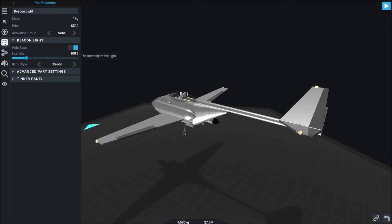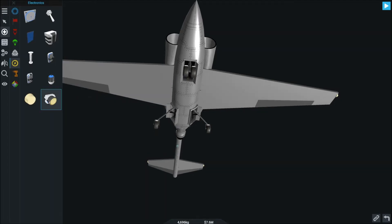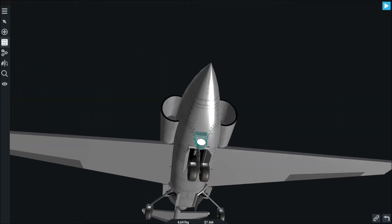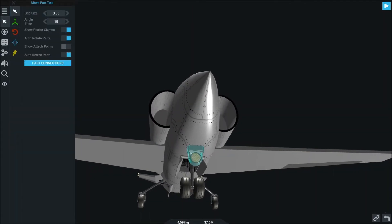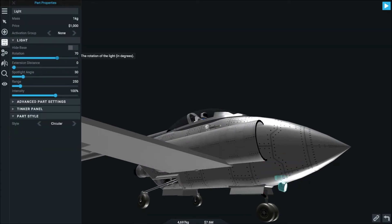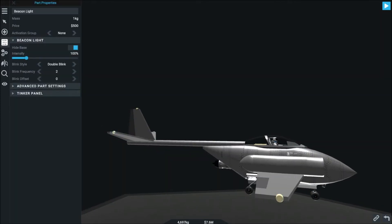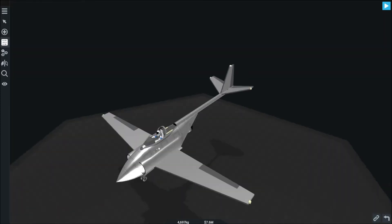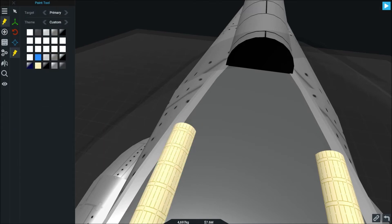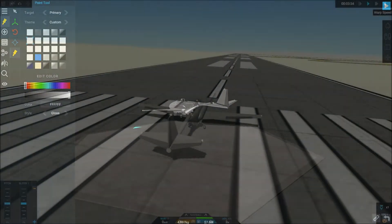We'll add one on top of the vertical stabilizer. I'm not super familiar with plane law, but I'm pretty sure that top light is supposed to be like a beacon — almost like a radar tower rotating — so we'll set that one to pulse. We'll also add a front running light, tucked in a little bit, pointing towards the runway for coming in for landings. We'll set all the lights to the landing lights command group so they all activate at the same time. Let's also change the battery color to white — that looks a little better.